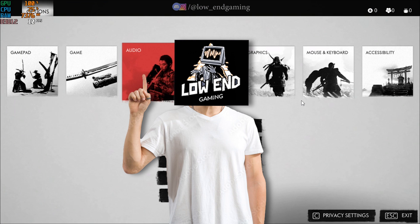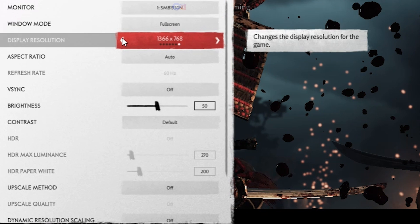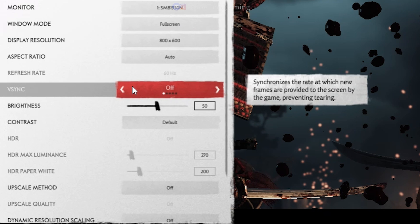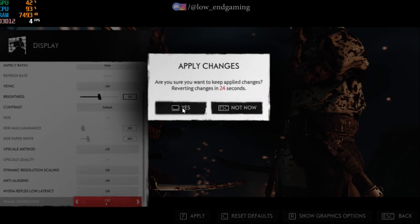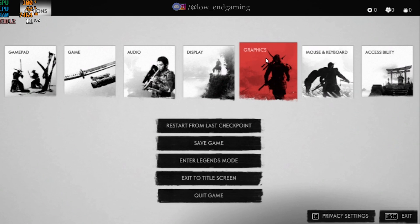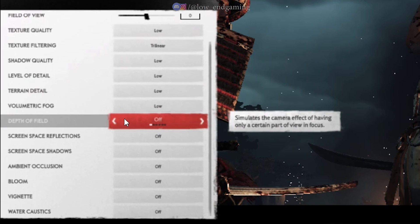For step 1, we will change the in-game settings of the game. Open your game, first open display settings. Set window mode to full screen. Set display resolution to lowest. Turn off V-Sync and turn off all other settings. Now go to graphics. Here change all the settings to lowest. Just copy my settings and apply all the changes.